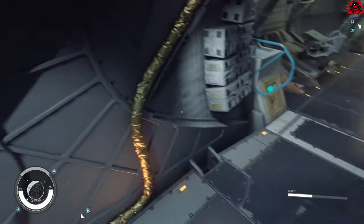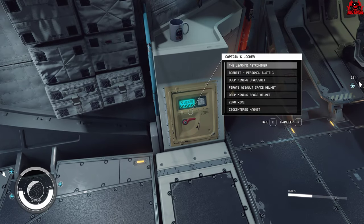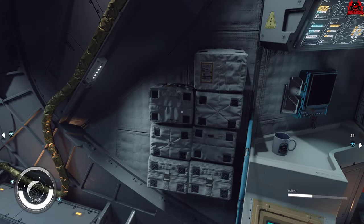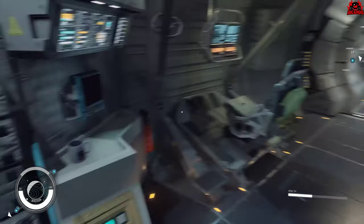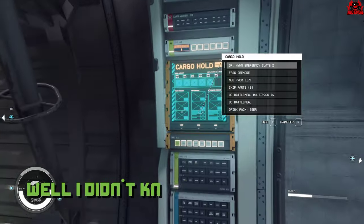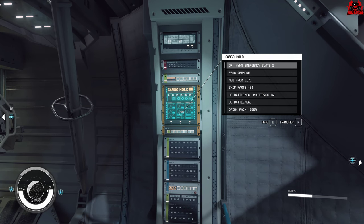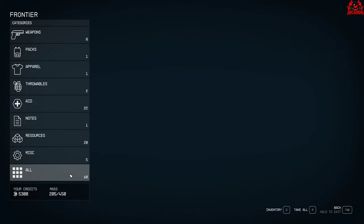I really struggled to find out where to store additional items. There's the captain's locker — I thought, well, is that it? You can't get much in there, probably about 10 items. I couldn't find a way to access the ship's locker, and then someone said just turn around directly behind you — and there it is, hidden in plain sight. It says 'cargo hold' on that one particular bulkhead.